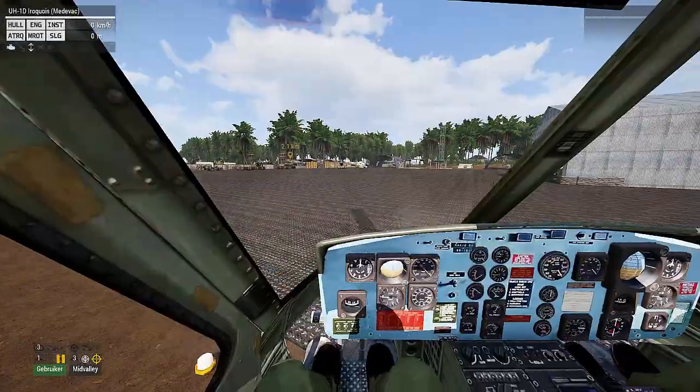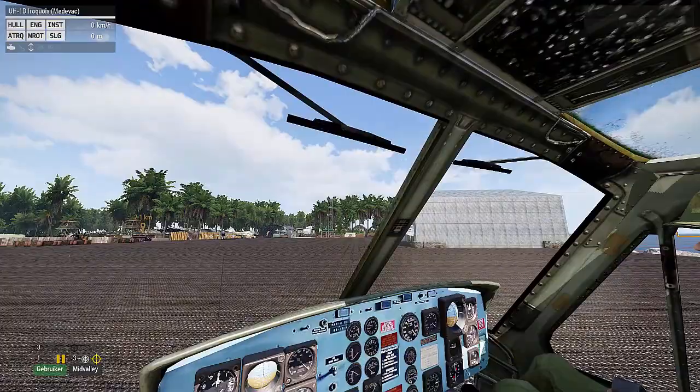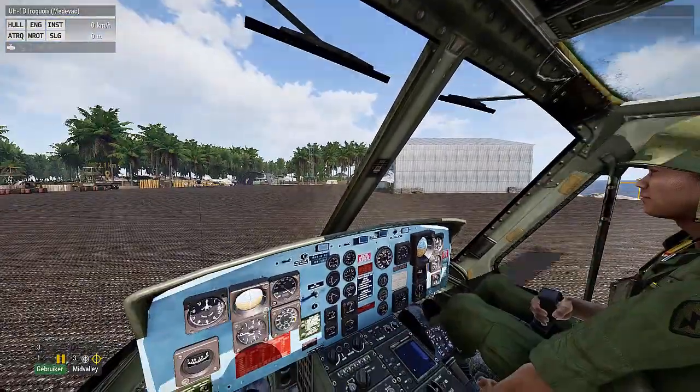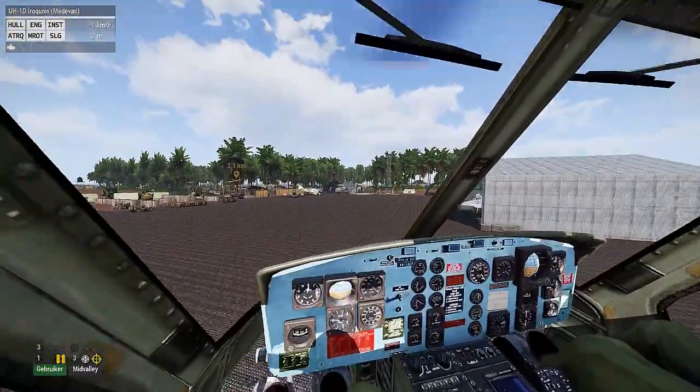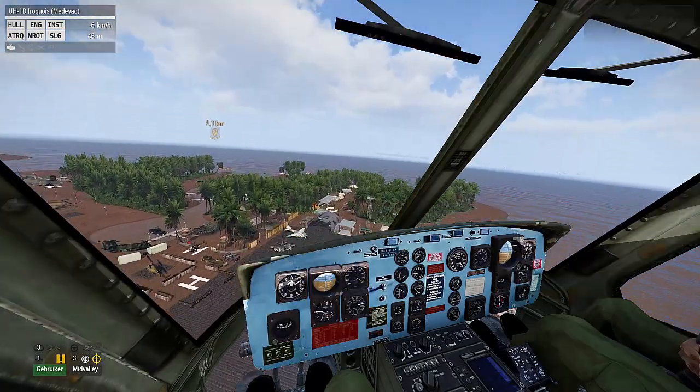What are the regular controls? Shift is to go up, and Z is to go down. But in order to go forward, you need to lean forward. So with W, you will lean forward. You can also do it with the mouse.